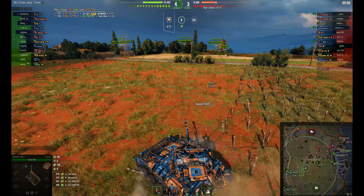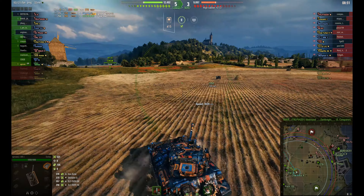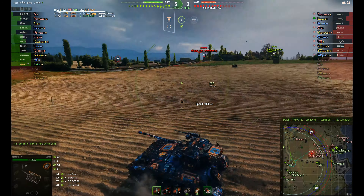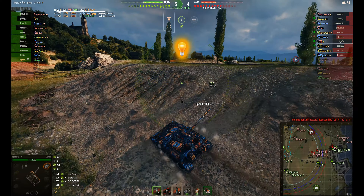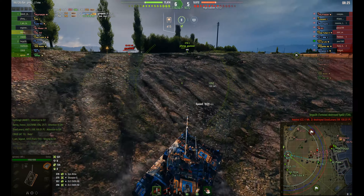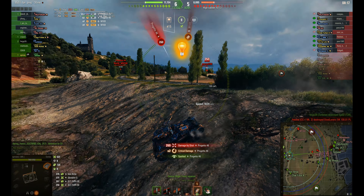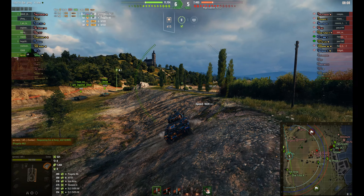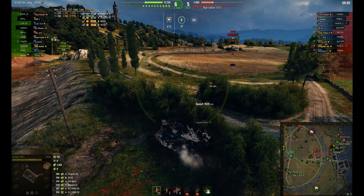He knows the enemy light tank has been taken out — he's the only light tank now in the game. This is where you can start to make a difference. He takes a big circle to make sure he's not going to get spotted by the Scorpion in case it's moved up. He's got the AT-15 on his left who is pushing up. He did get spotted there possibly by the Leopard or maybe the Scorpion. He gets spotted just as he went into the bush — that was the Progetto 46 seeing him come out in the open before he got into the bush.